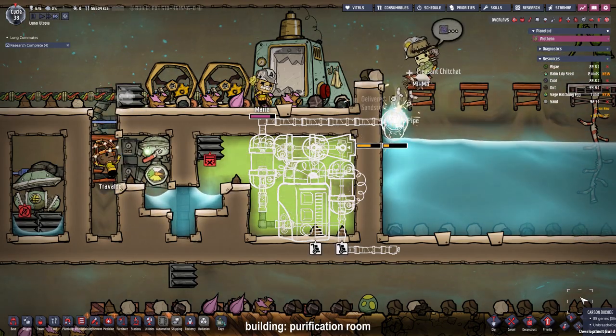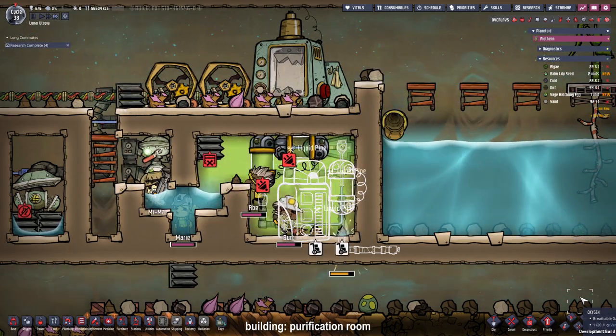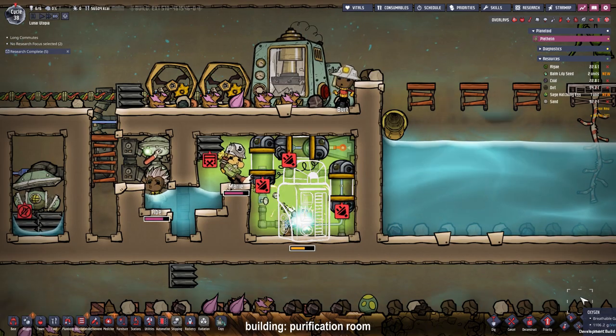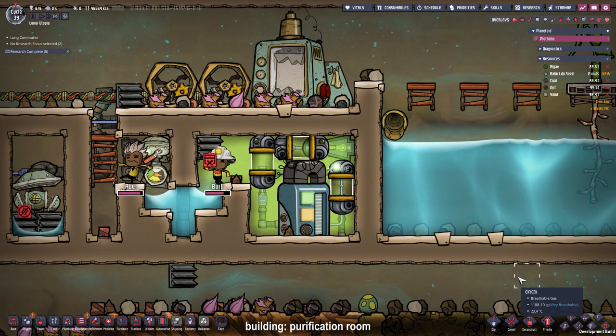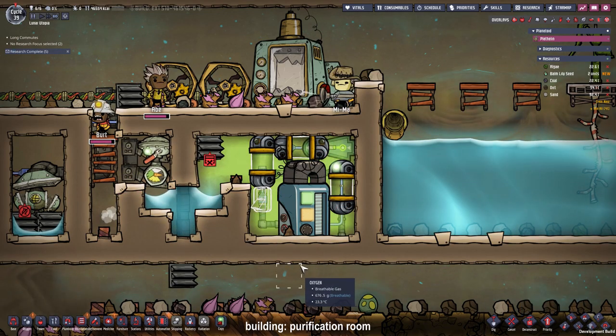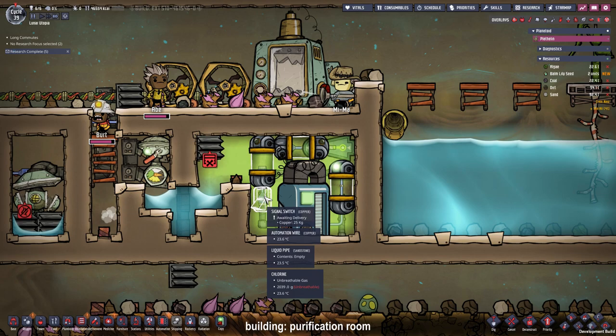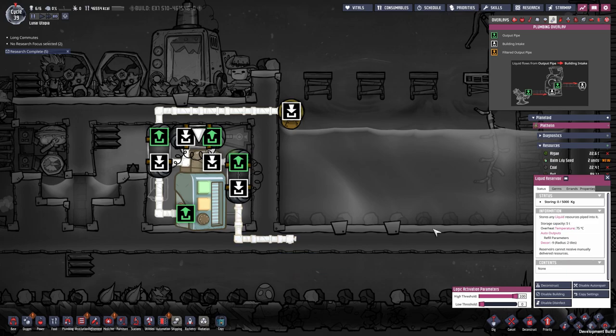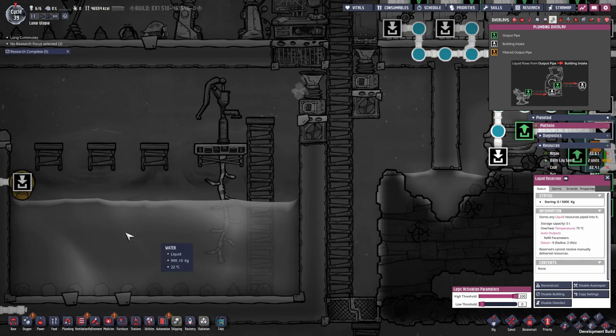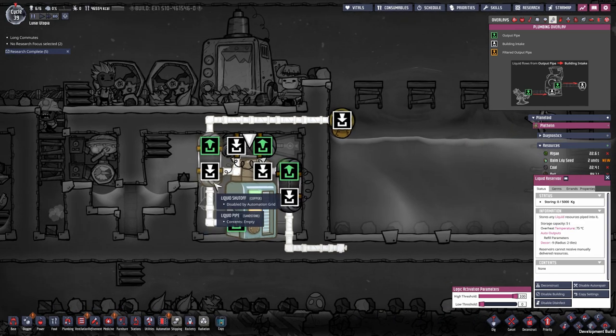Here's some information on the purification room: this room isn't designed to handle a non-stop flow of germy water, but it can without a problem handle small amounts from the bathroom setups. The room is finally done and I'm replacing the germ sensor with a signal switch so I can activate it manually. I have to hook up the liquid pipe to our old reservoir so it can rotate the water until it is clean, then I activate the switch and recycle the water back to our liquid pool.